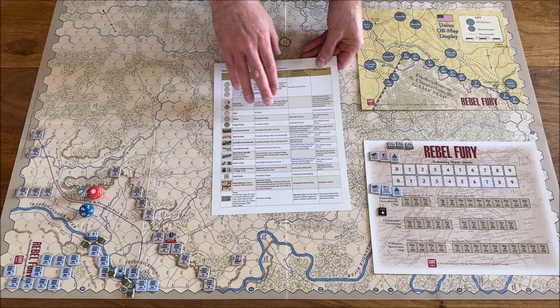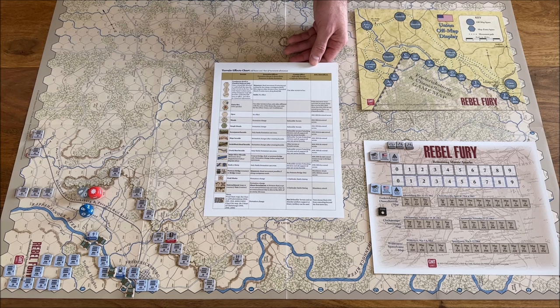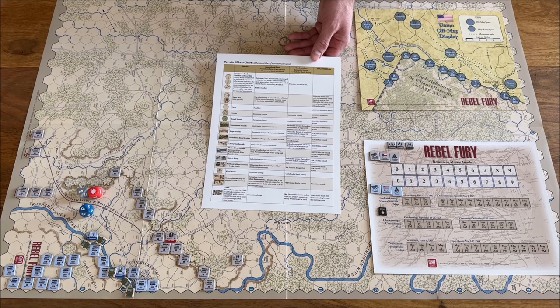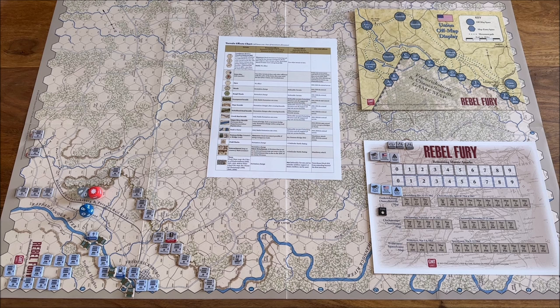On the player aid you can see all the terrains, their explanation, the impact on formation — we'll talk about formation in a moment — compact effect, and zones: zone of control and zone of influence, which will be a key element of the game. So map and player aid are covered. Now let's look at the counters, which is very important.